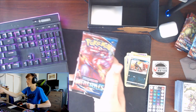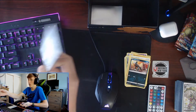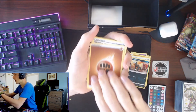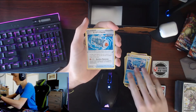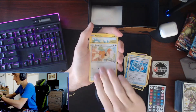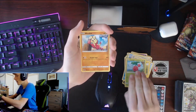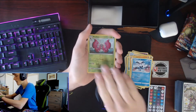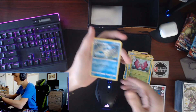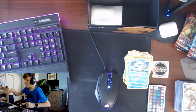All right, we got our Single Strike Urshifu pack. Here's your code. We got Fighting Energy, Camping Gear, Seedra, Scroll of Swirls, Spearow, Pachirisu, Cherubi, Mianfu, Mr. Mime, a Reverse Vivian, and a Jellicent. Nothing.